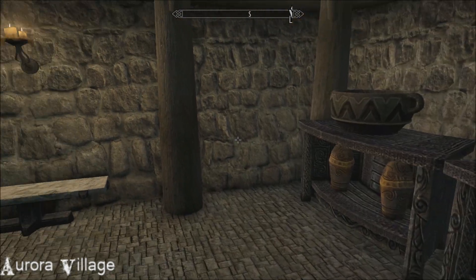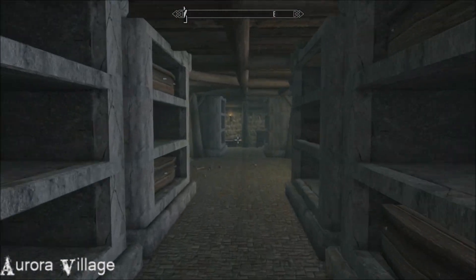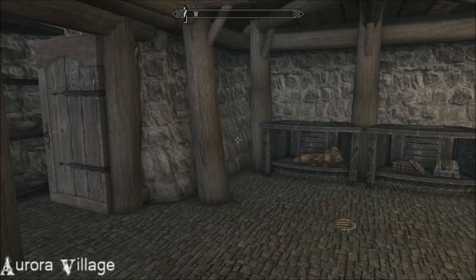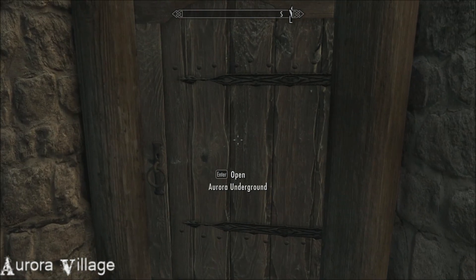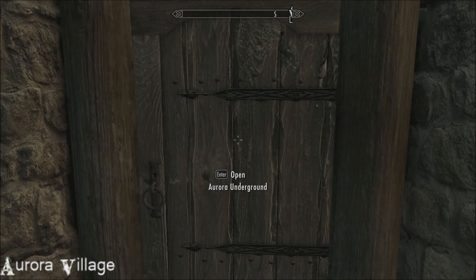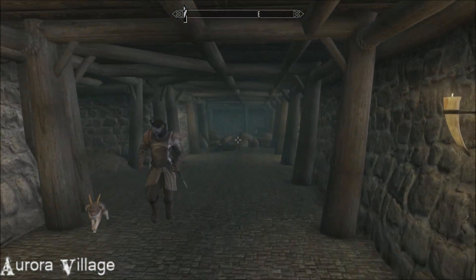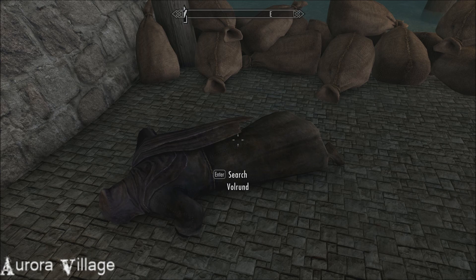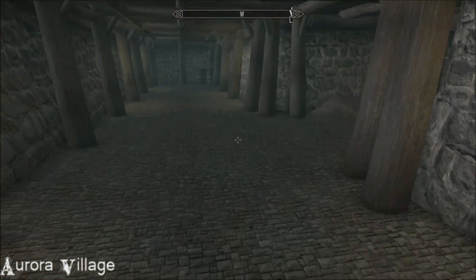When you come down here there are a couple of mobs to kill — nothing too hectic. I do love a good catacomb; I've never seen a better catacomb than those under the town of Kinos in EverQuest 2 — they are just brilliantly done. From here into the underground, a couple of skeevers to kill, and then this dude comes at you — Volrund — he's got the key. Quite the little story that goes with it, so that's enjoyable.